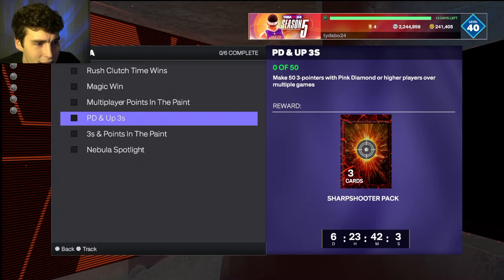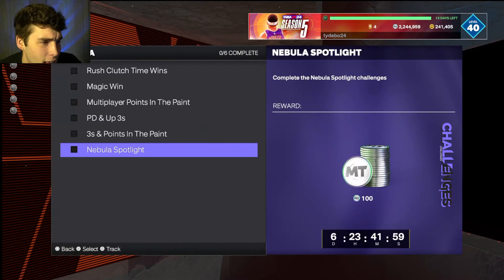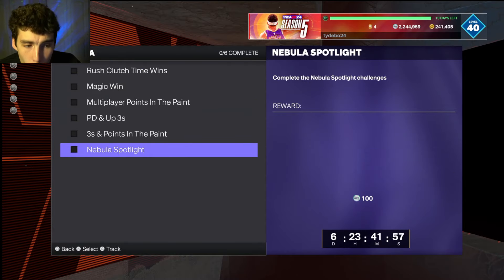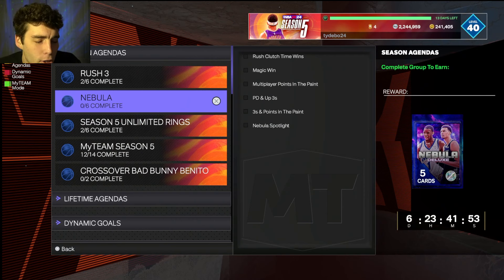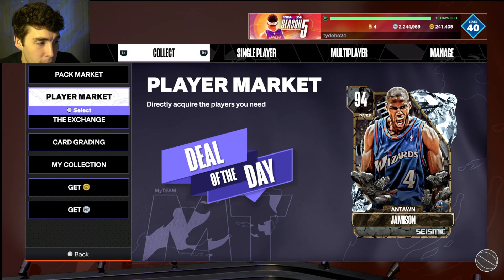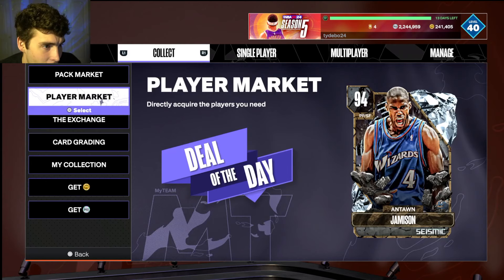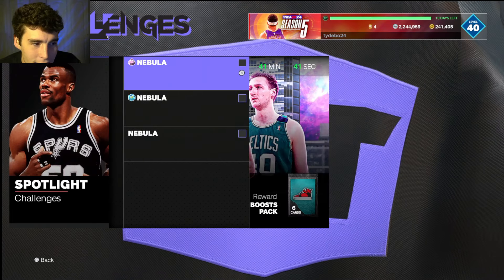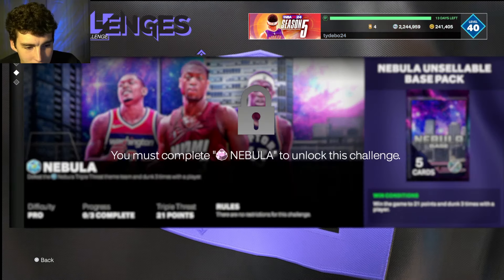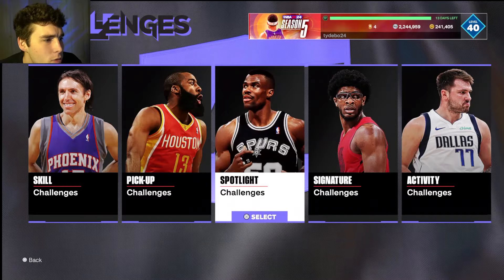This entire spotlight challenge grind will probably take about an hour — maybe a little more, maybe a little less. In an hour you're guaranteeing yourself three packs plus one that guarantees a pink diamond or higher player. You can do a lot worse than that. Honestly, even for me, it's not the most exciting grind, but it is easy — win a game to 15, to 21, score 50 points in a game — all super easy.